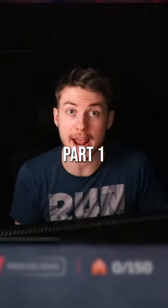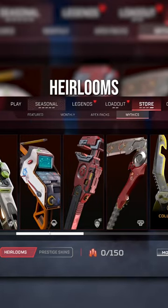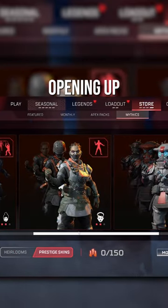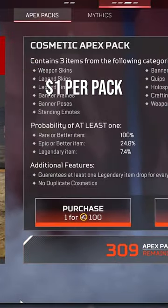Is it overpriced or not? Part one, heirlooms. There are currently 20 heirlooms in the game, including the mythic skins, and the way that you get these is by opening up Apex Packs that cost $1 per pack.